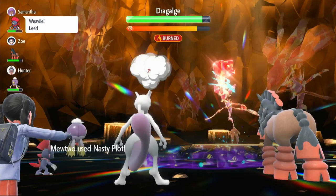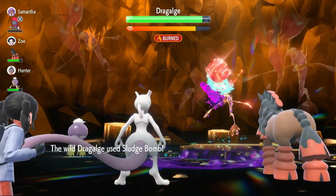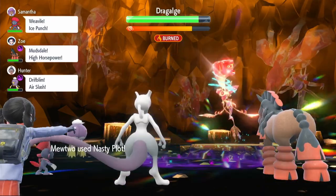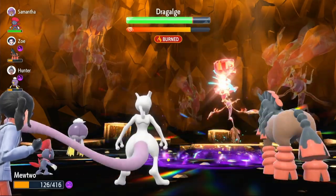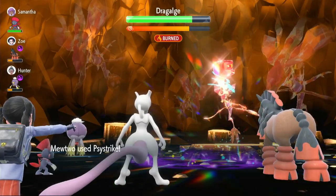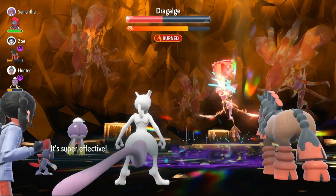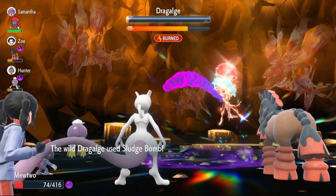Turn two, we're going to use Psychic Terrain. We're taking a lot of damage from the poison now, so turn three we're going to have to heal up — but we're going to go for it. I'm going to try and get the one-shot, so we use Nasty Plot again. Maybe the Life Orb would have been better for the one-shot, but most of the time I won't be going for that. We use Nasty Plot again — we can survive that.